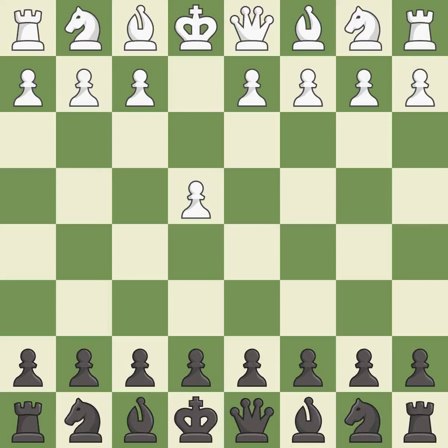Opening with the king's pawn controls the center and opens up the light-squared bishop and queen, often leading to sharp games. The Sicilian Defense controls the d4 square with the c-pawn. Nf3 develops the knight toward the center to prepare for a d4 pawn push, where the knight will recapture if Black captures on d4.